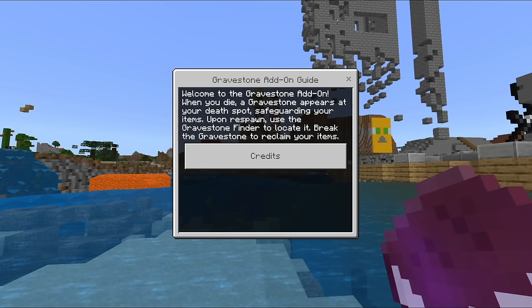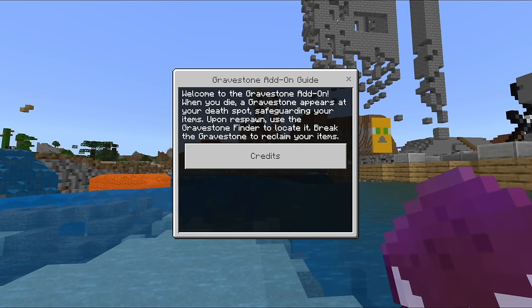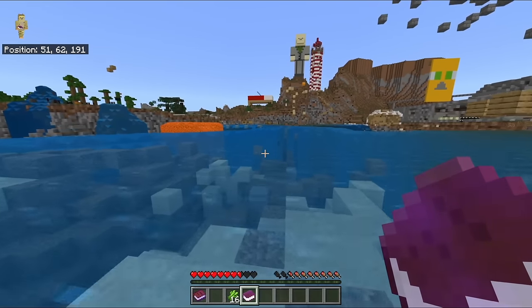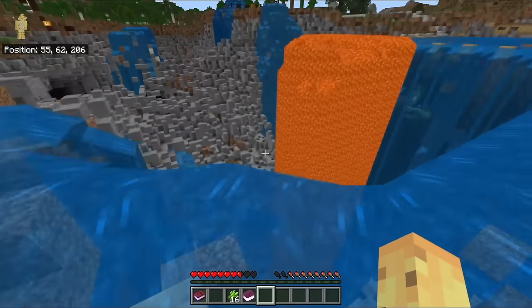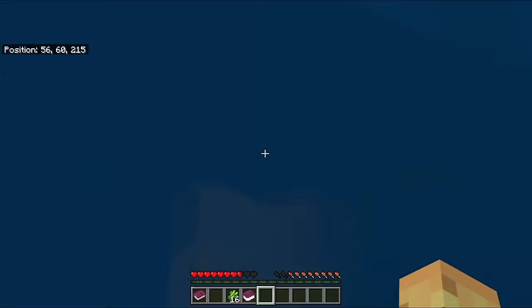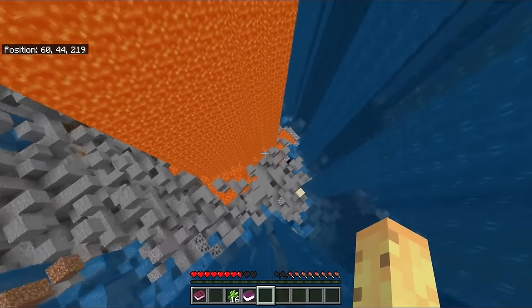The let's-play house in the basement of my let's-play house actually survived all of that just fine. So remember: if you ever want to survive a nuclear explosion, build a house in your basement and go live there. The next add-on's book is a bit heftier on the surface, but in reality it's just six lines: when you die, a gravestone appears at your death location guarding your items. You use the gravestone finder to locate it — it's basically the respawn compass, but buffed.